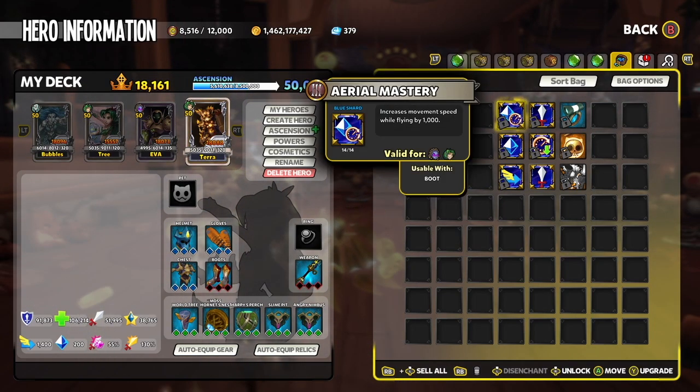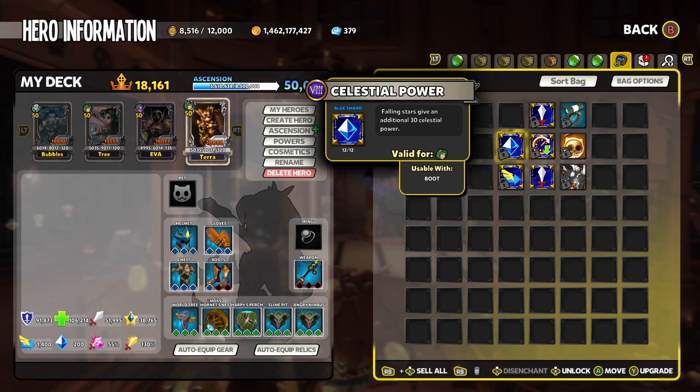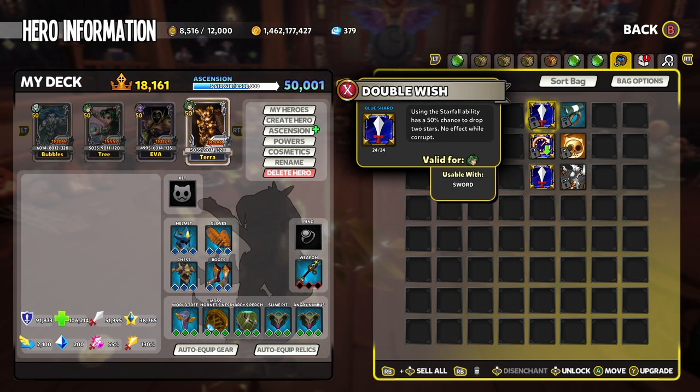On Boots, Aerial Mastery increases your movement speed by 1000 while flying. Celestial Power increases the ability resource gained from Purified Starfall by 30%, increasing it from its default of 30 to 60, essentially doubling the amount you get per star. Speed Boost increases your movement speed.